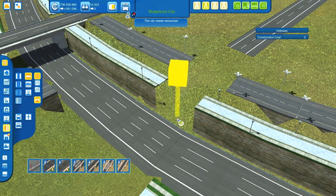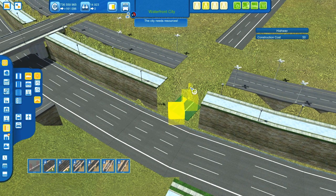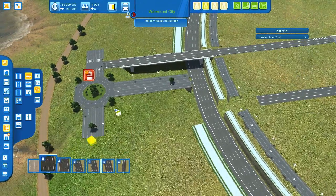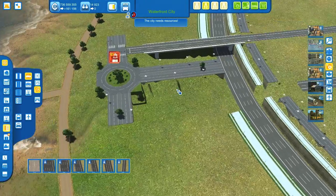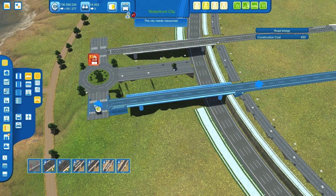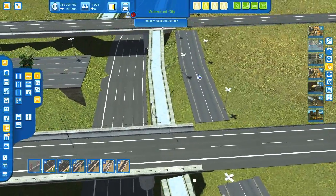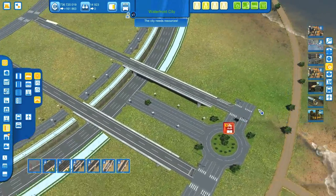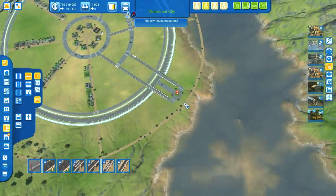Let's do the same thing over here, right next to these pedestrian areas. Let's modify the area here as well. Now we can expand this freeway with an elevated freeway again. The beginning of those freeways is pretty similar, so I will leave it this way. Now we can remove this, and from here we can easily expand this if we want — I'm not sure.